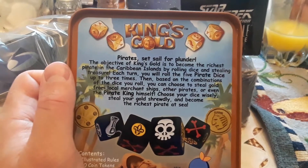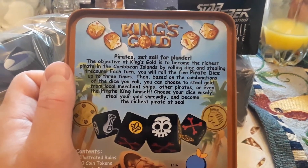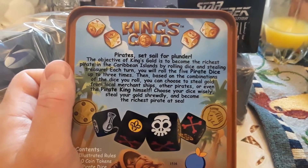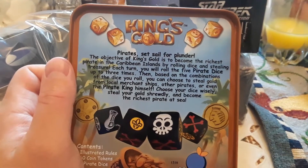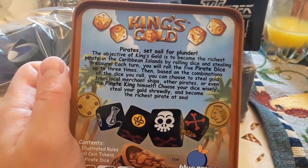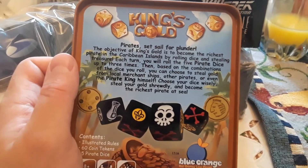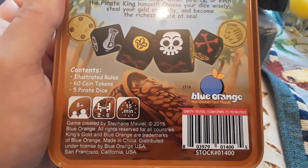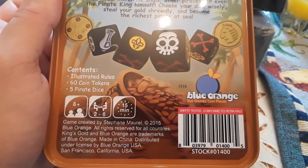Each turn you will roll the five pirate dice up to three times. Then based on the combinations of the dice you roll, you can choose to steal the gold from the local merchants, or the pirates, or even the pirate king himself. Choose your dice wisely, steal your gold shrewd, and become the richest pirate at the high seas. By Blue Orange Hot Games, Cool Planet Games.